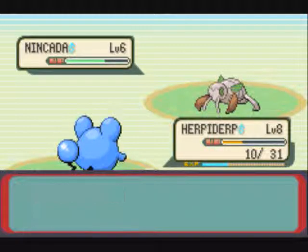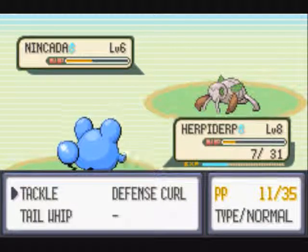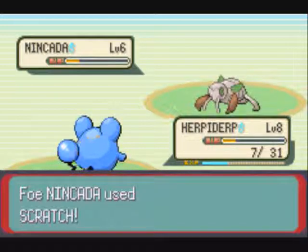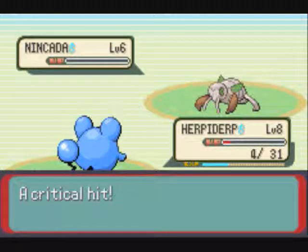Nincada is a bug-ground type. It can learn ground-type moves like Dig and all those kind of moves, as well as bug-type moves like Silver Wind and all that stuff. But as you can see, it's no match for Marill, even though it got it to red. There goes one Nincada.